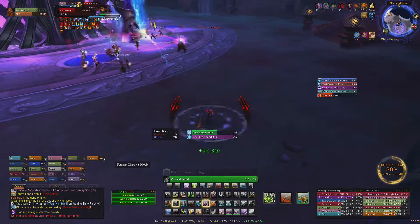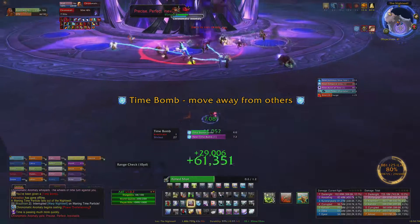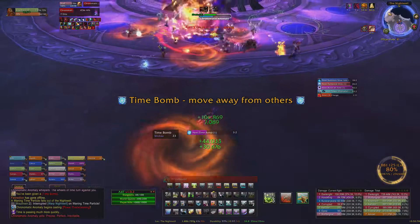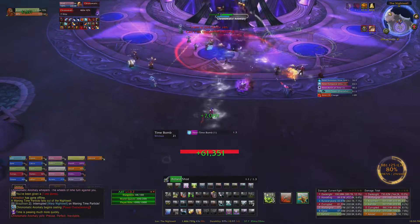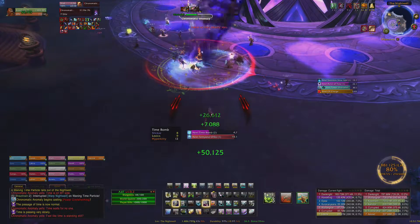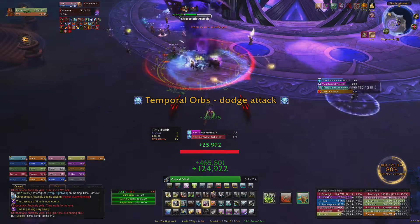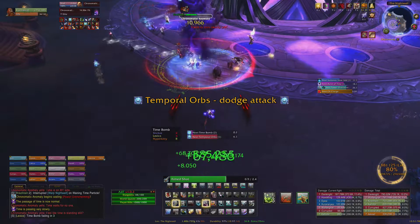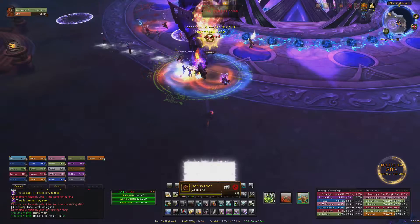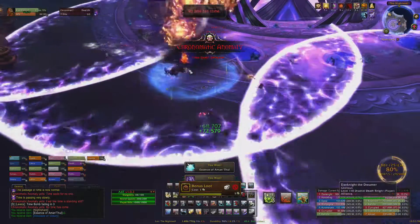The boss will also put a debuff on random players called Time Bomb periodically. All you need to do if you get this is move away from other players, as an AoE move will pulse out of you once the debuff expires. Another important point is that the passage of time changes periodically — going from normal attack and movement speed, to slow, to fast, and back to normal. You should pop Heroism on pull, as the fast phase is just like getting a second Heroism.